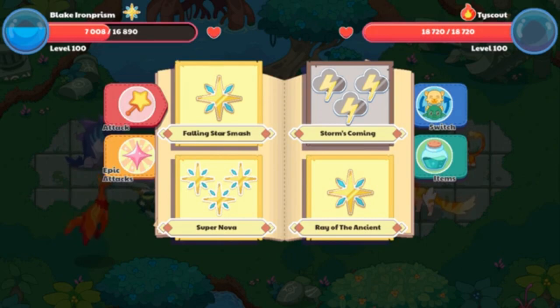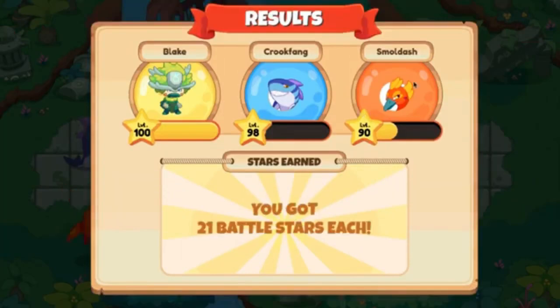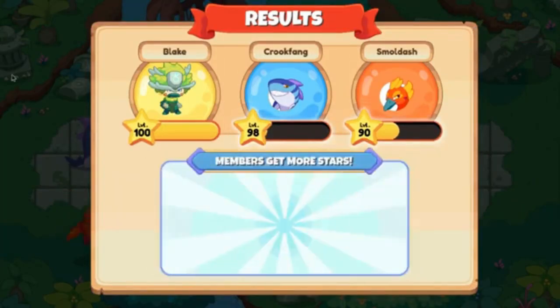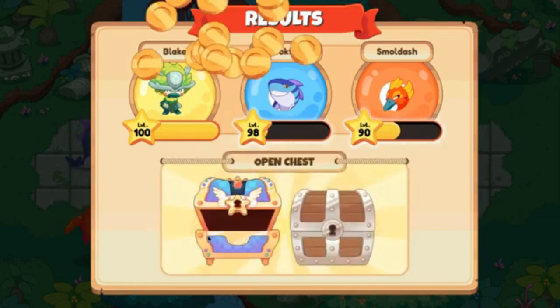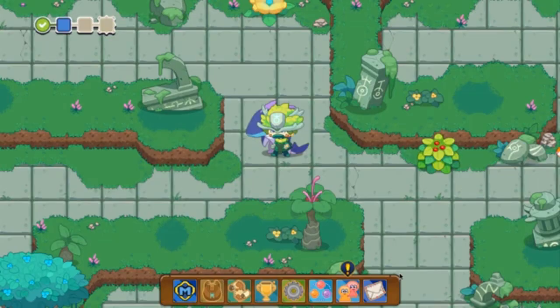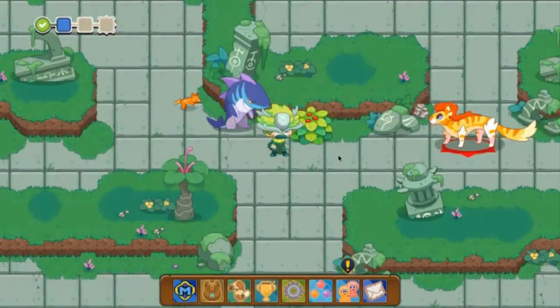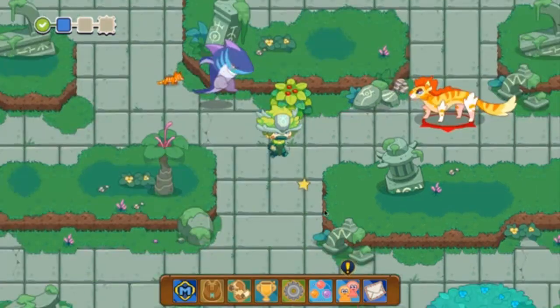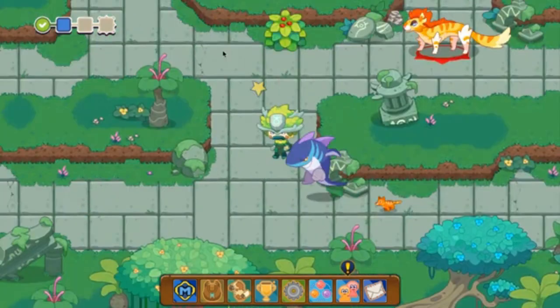Let me quickly do this battle and I'll be back. I just won that battle — it was very easy. We're collecting battle stars and we're going to open these chests because I really want to show you guys. We're going to open that member chest because you can get better items there — they all have probabilities. We're also going to open this flower to see if we get anything.